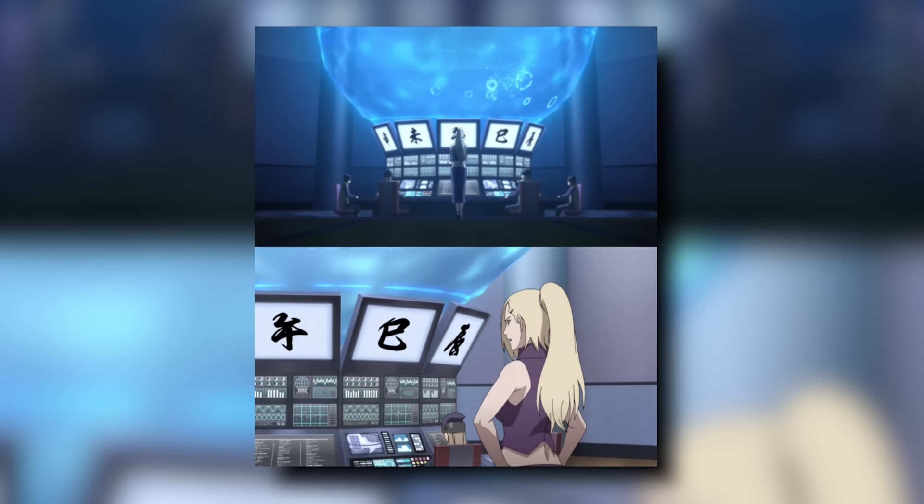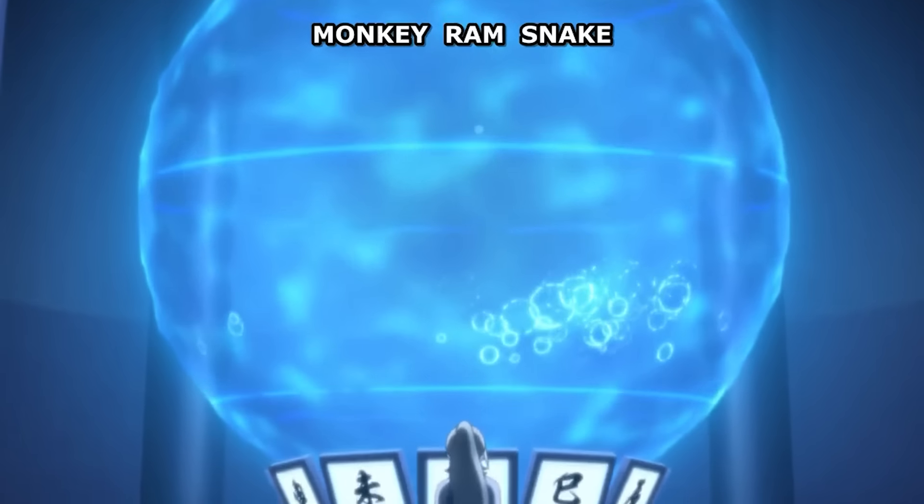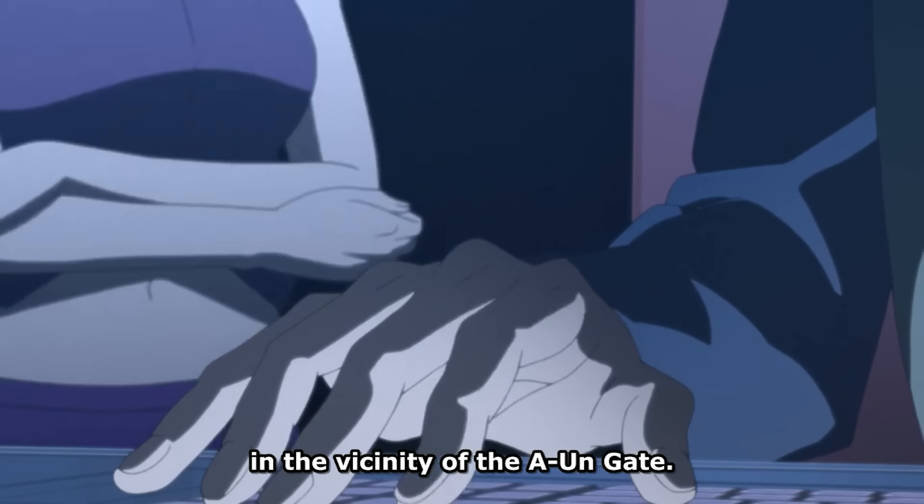Ino, as it currently stands, is the fourth most useful person in the entirety of Konoha — after Naruto as Hokage, Sasuke as Shadow Hokage, and Shikamaru as right hand of the Hokage. But Ino plays an incredibly pivotal role. She is the leader of two separate teams: the interrogation team in Konoha and the sensory unit. It was with Ino's sensory abilities that the bubble around Konoha that tracks chakra signatures of anybody who comes in or leaves was created.